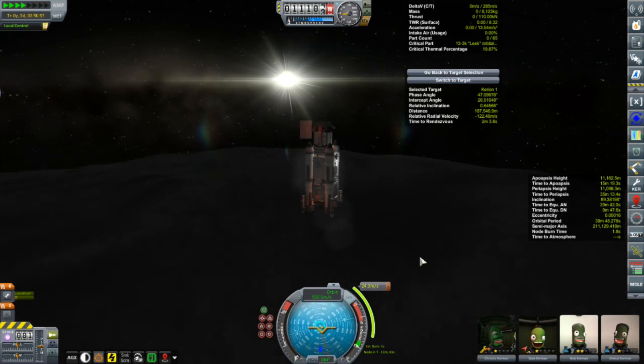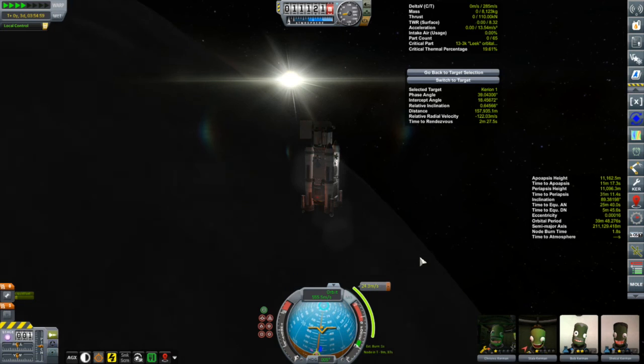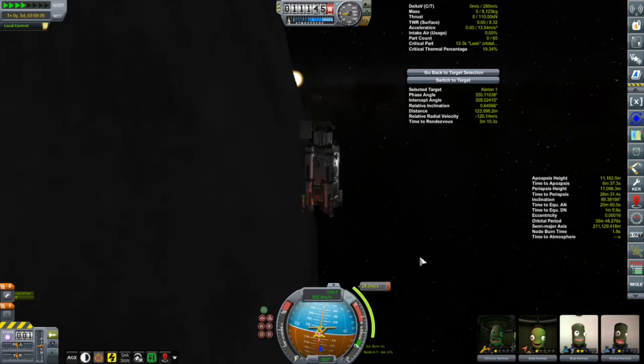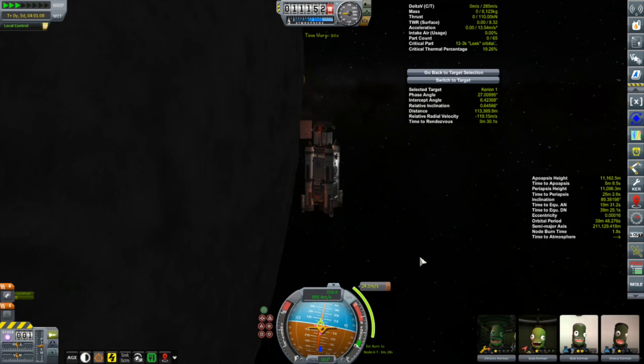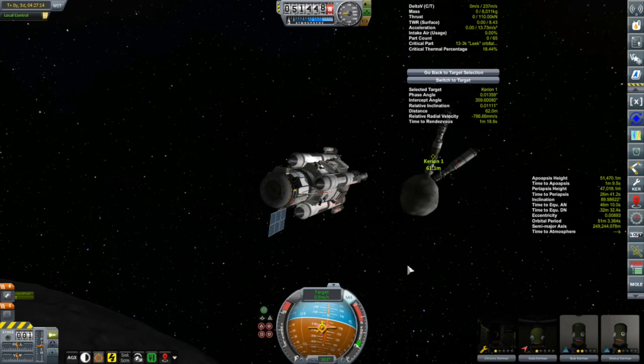After time-warping again, look at that — it maintains its orientation relative to the sun even as the Kerbol system rotates. That is really cool. There are a lot of other things you can do to make vessel rotation consistent and realistic, so that if you time warp or leave that vessel and come back, it's rotating the way you left it. It also gives you tools to precisely orient the vessel the way you want.